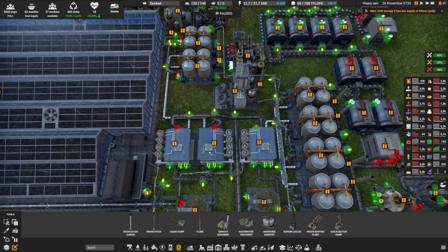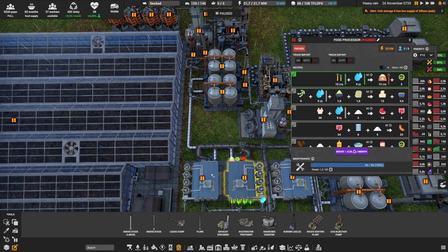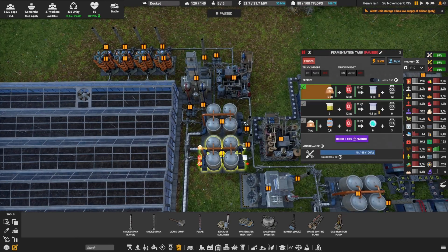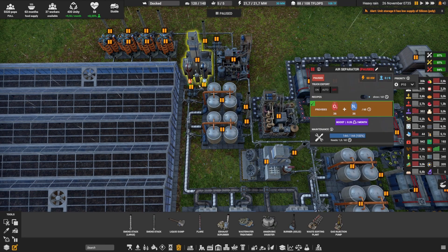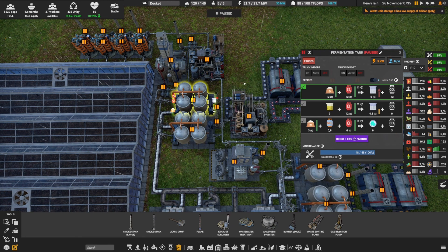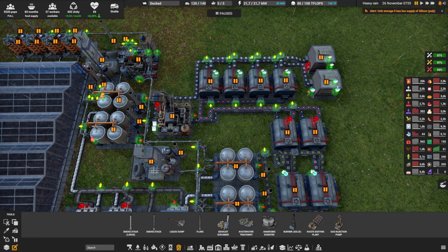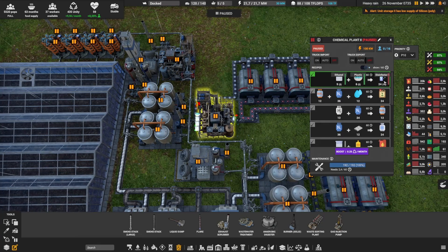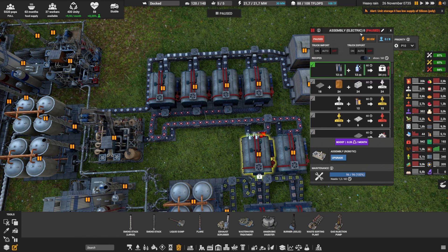The remaining sugar is sent into two more tanks — 12 and 12, so 24 — where we add more oxygen to make ethanol and additional CO2. Two oxygen sources are needed here as one wasn't enough. The ethanol then goes to a building where we add a bit of plastic (coming from over here) to make disinfectant. This disinfectant goes into two assembly electrics level 2 — you could use a robotic one and have just one instead.